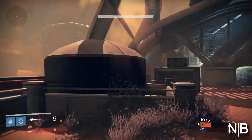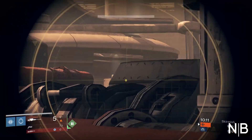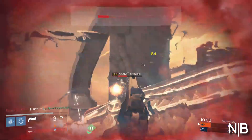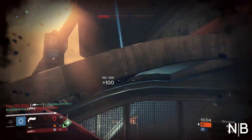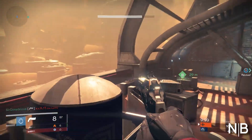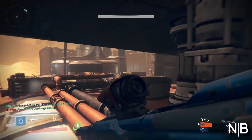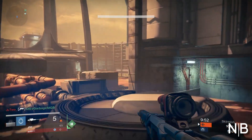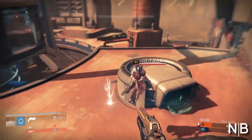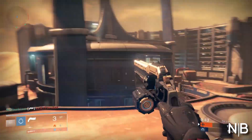The Felwinter's will dominate at that five to eight foot range. So kind of stay a little bit farther away from them than you normally would if they're using a Found Verdict. If they have a Felwinter's, you're definitely going to want to back up based on the ridiculous range of the Felwinter's. The Last Word is a really good choice for defending against shotgunners. If they're rushing you, take a couple steps back and hip fire with the Last Word. As long as the whole reticle fits on their body, you should be able to hip fire pretty effectively and wipe them out with three hits.